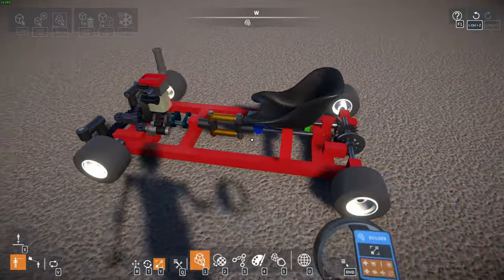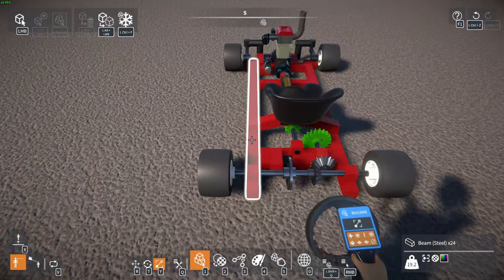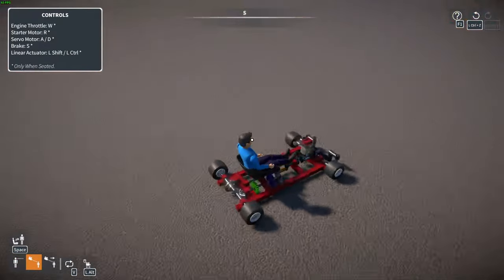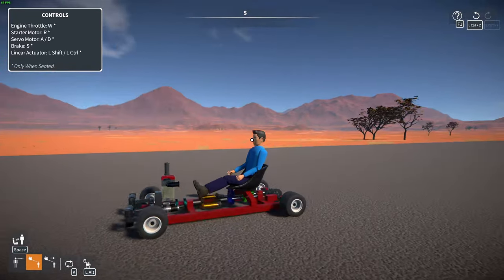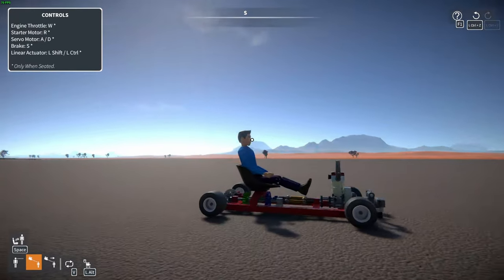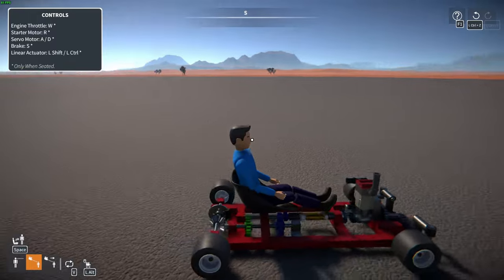I have a little go-kart here with a one-cylinder engine and a two-speed transmission. It's a pretty simple build, but it's actually pretty cool. You can start it up, I've got steering on this, throttle works, and you can see the two gears right there — the two blue gears and the two green gears.